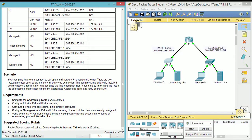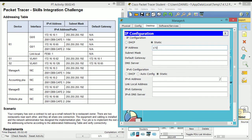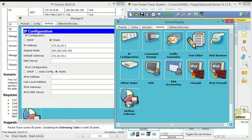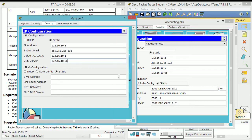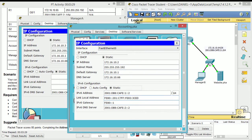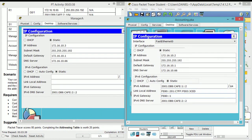Now the last thing to do is configure Manager A — the IP address scheme and IPv6 address scheme. It doesn't tell you this, but you actually do have to configure a DNS server. To find out what DNS server it is, you just go here and copy-paste it in. I want to make sure I don't type the gateway wrong.